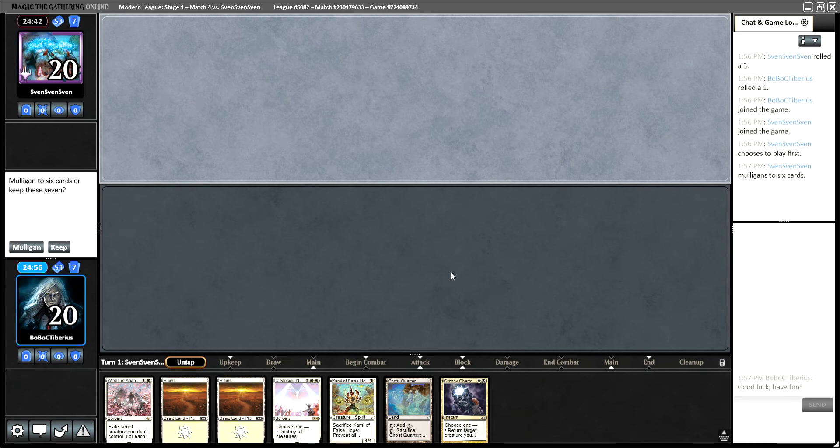BoboCtiber is here. Good day, good friends. We have a decent hand here with black-white Martyr Proc. I don't like that we don't have Martyr or any ways to get Martyr, but we do have a ton of removal, and once we get that black source, we'll have access to a lot of good stuff here. So I'm going to keep it and hope for the best.